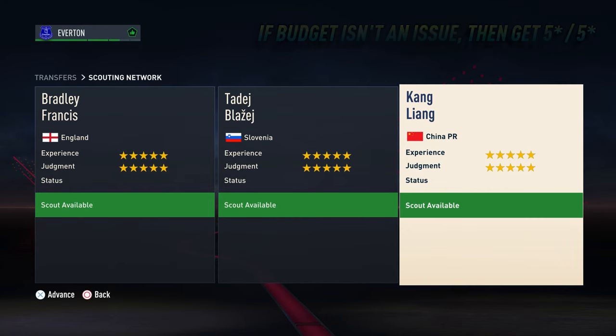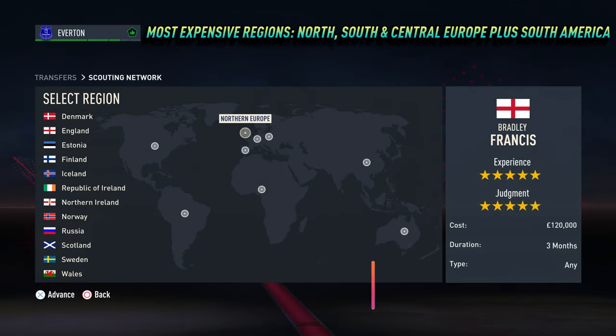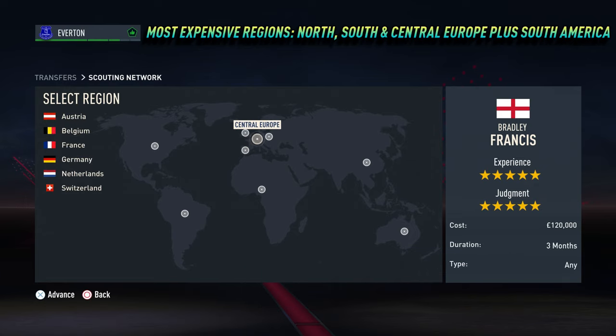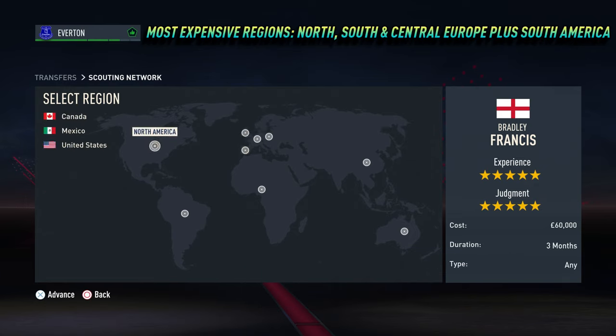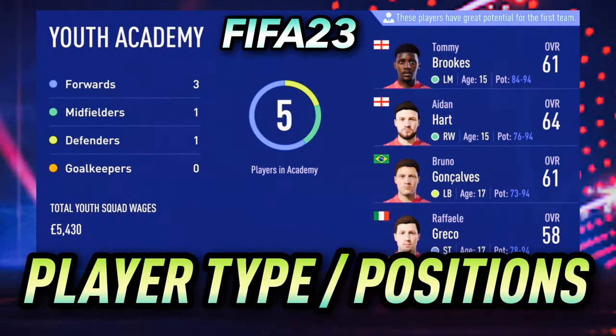When you're using a top flight club, ideally you want five-star experience and five-star judgment scouts. Now you have your youth academy scouts, it's time to decide where to send them. Statistically, the regions that cost more to scout should return the best quality of players when using good scouts, and these regions are North, Central and Southern Europe, and South America.